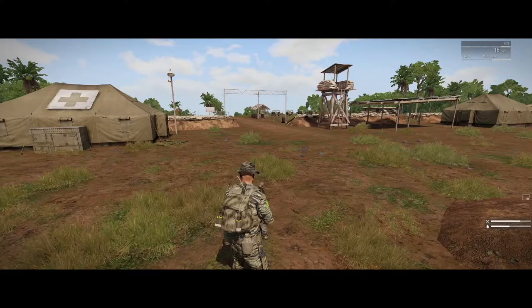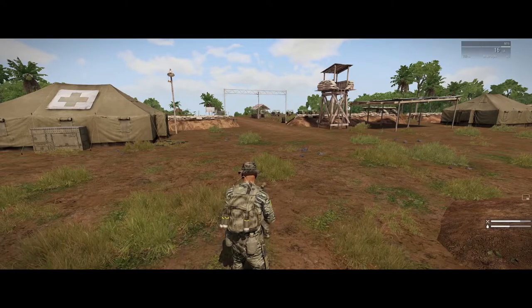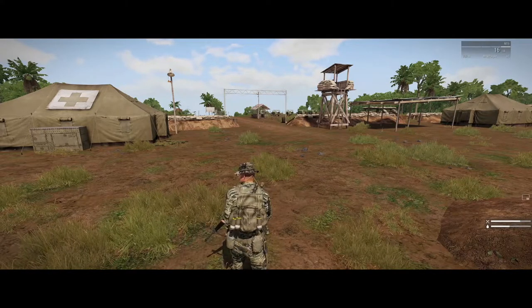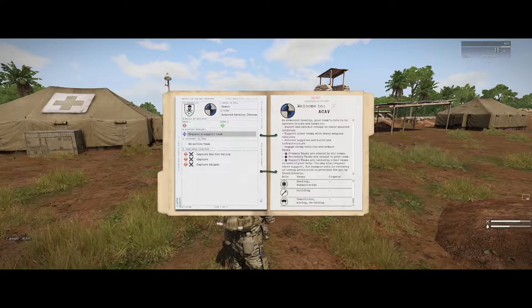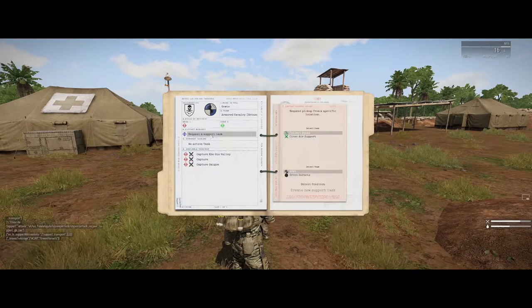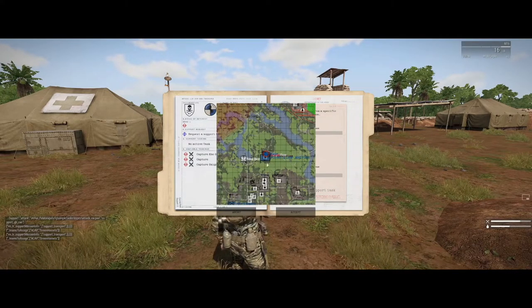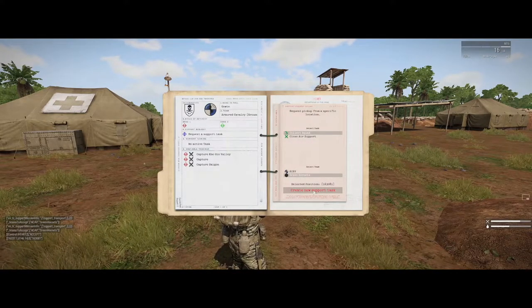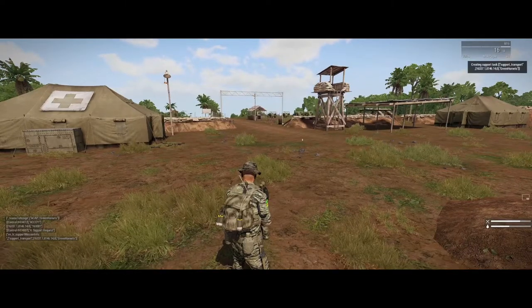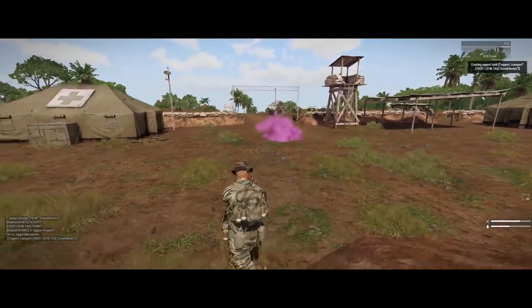Another great feature built into Mike Force is if you do have pilots and you need pickup or close air support but you're not sure how to call them in, you can use your combat diary to do the work for you. I'll hit H and request a support task. I'm going to collect my squad, send it to the Green Hornets team, and give them my position right out the front here. What that will do is pop smoke for us and also assign a task to the Green Hornets team.